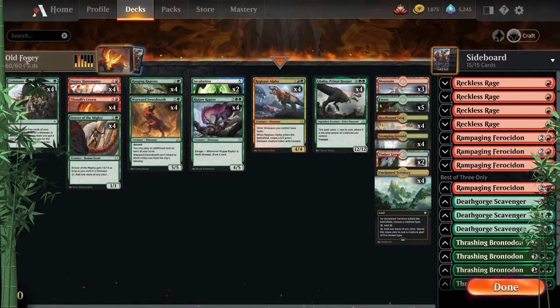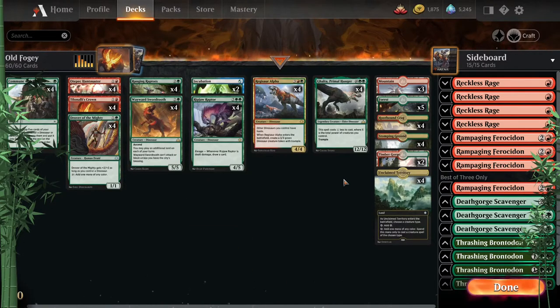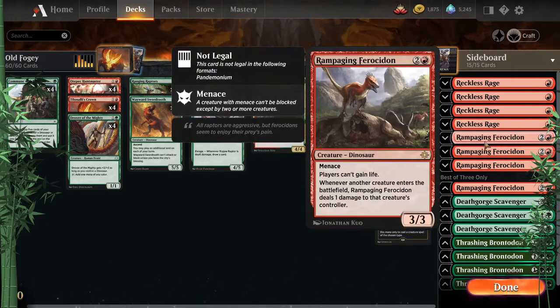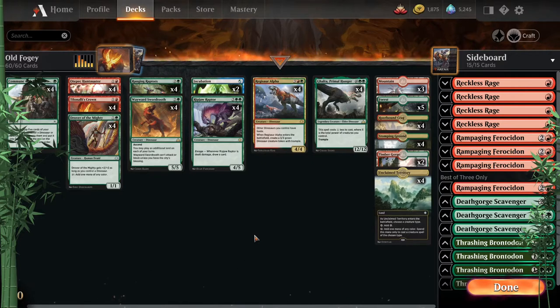That happened to be Old Fogey, so we're starting here. As you may have seen in some of the Old Fogey episodes, this is old standard dinos — before M20, so no Shifting Ceratops, no Marauding Raptor. It's quite a bit slower. Till and Ali's Crown is pretty nice for pinging dinos and getting value. Something at two kind of replaces Marauding Raptor — very different of course — but it still does some big stuff. Sideboard has Reckless Rage, Rampaging Ferocidon, and Death-Gorge Thrashing, covering quite a few angles.